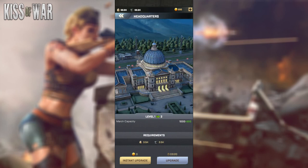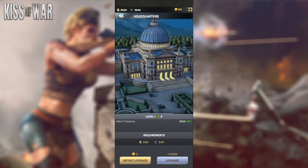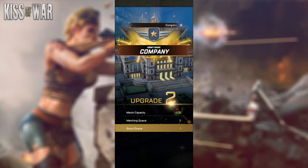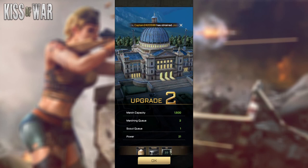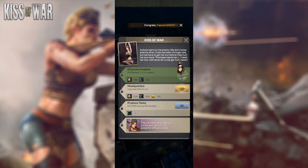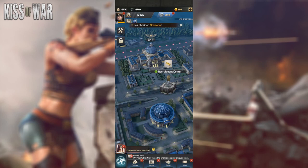Let's upgrade our headquarters to level two. The headquarters is the main building in the city, and each building can only reach the same highest level as the HQ. For example, if your HQ is level five, all your buildings are capped at level five. This is why it's very important to always keep your HQ upgraded to the highest level so you can upgrade your other buildings and progress in the game. At the beginning, you can fast-upgrade for free if it's under five minutes, so we upgraded it for free and now have an HQ at level two.